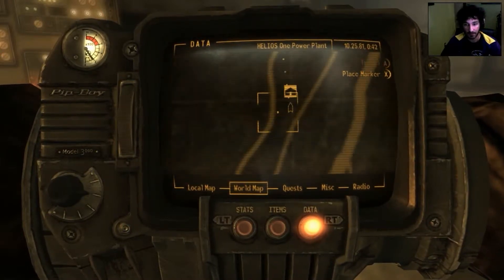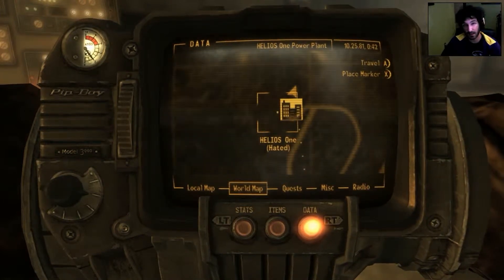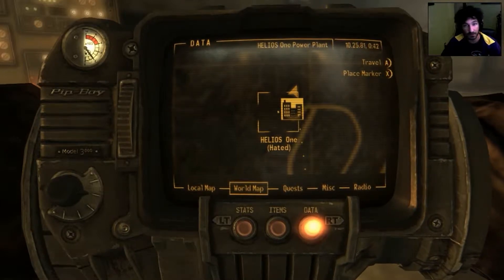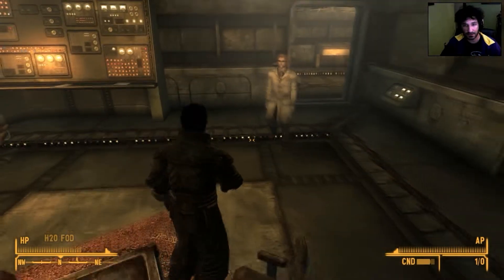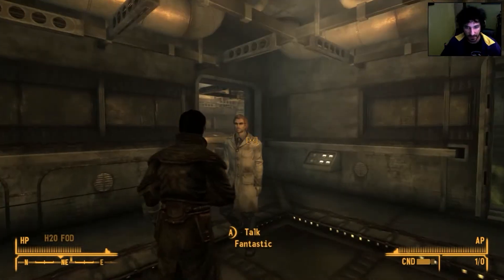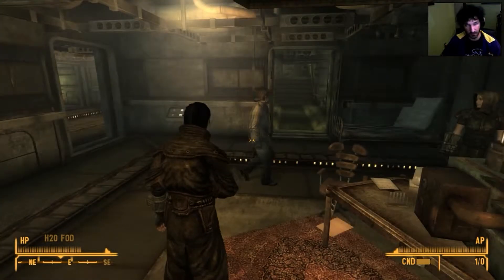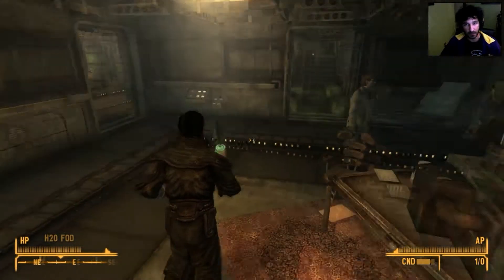Go to Helios 1 — it might take a little talking to the guards and persuading them to let you in, but it should be pretty easy to get inside. Once you get inside, go down into the basement and you'll see two dudes in lab coats. One of them is Fantastic — talk to him.